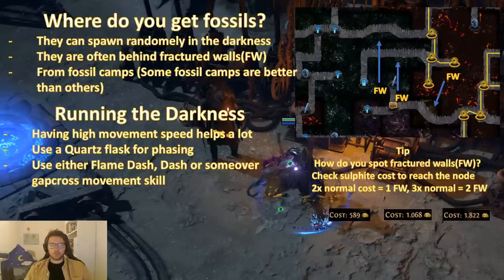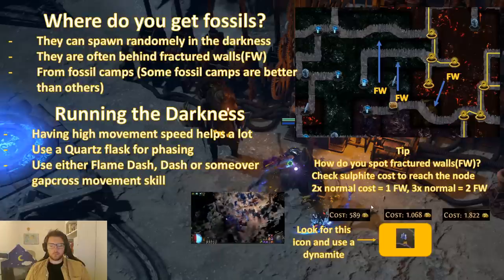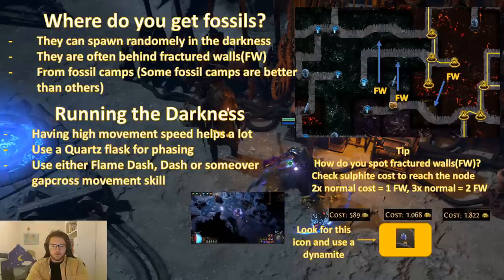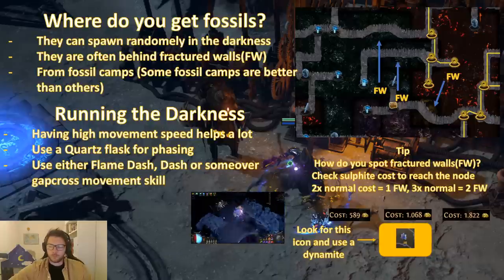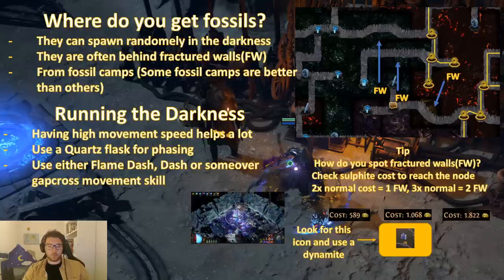I prefer having high movement speed and using a Quartz Flask so I can phase through enemies. Phasing is really important so you can pass monsters in the darkness without having them block your way out when it is very hard to use a movement skill. I usually use Flame Dash myself, or Dash or Leap Slam — these are the best gap-crossing movement skills you can use in the darkness. When running in the darkness for fractured walls, just look for the icon, then use dynamite to open it up. I've recorded footage here where I run to get some kill puzzles — you can see I find a fossil and fractured walls where I use dynamite, and I find some interesting walls in there.